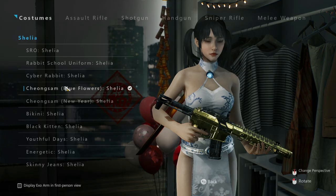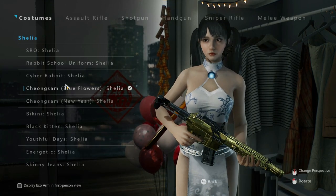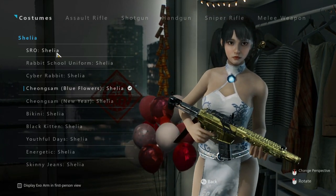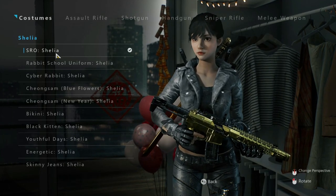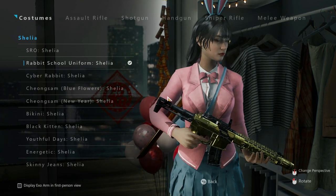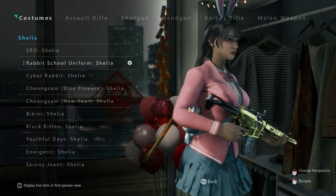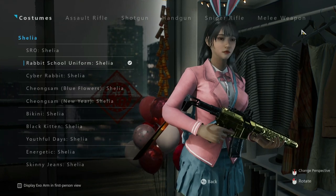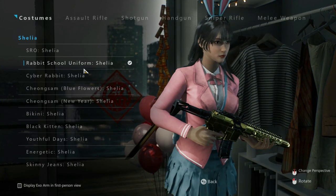Hello everyone, let's test a game similar to Stellar Blade that I found somewhere — a recommendation on Twitter, I guess. First off, let's look at the outfits. Rabbit School uniform looks pretty good, emo, in my opinion. I already changed the outfits because I was playing this game in my free time.